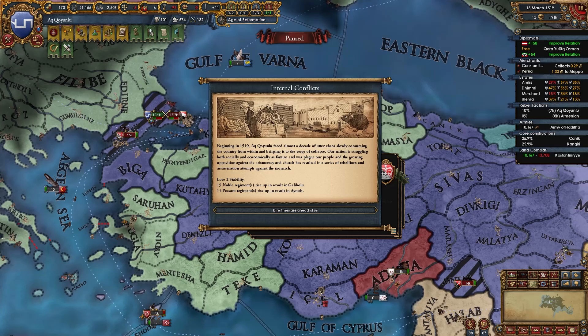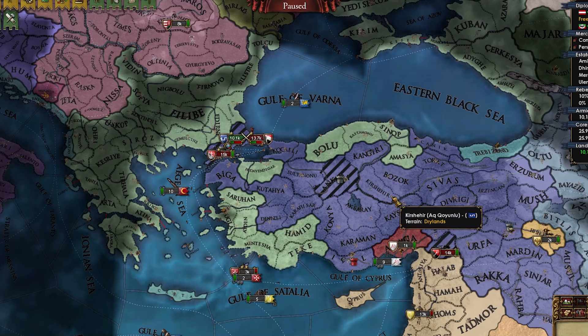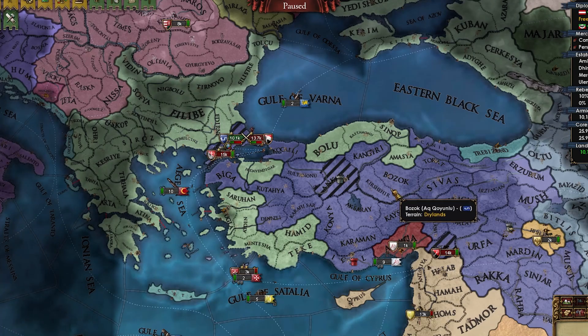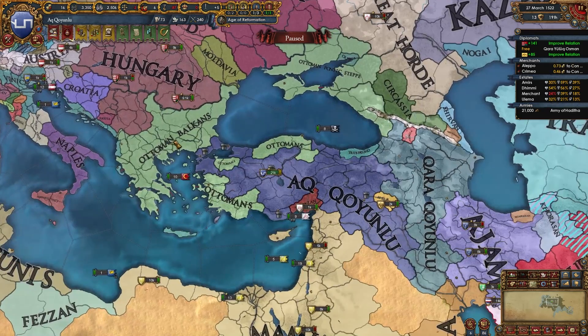Internal conflicts — dire times are ahead. You guys may think I'm doing all these bankruptcies and disasters on purpose, and... actually yes, I'm doing them on purpose. Haha, just kidding — I'm not doing them on purpose. Moving capital to Constantinople.